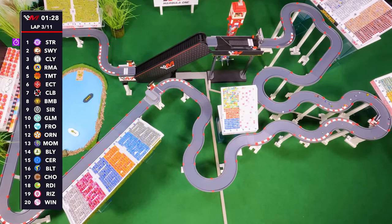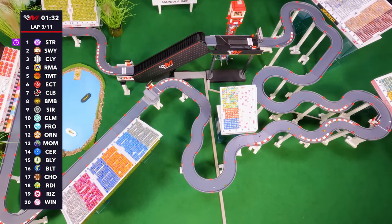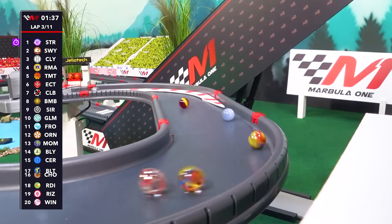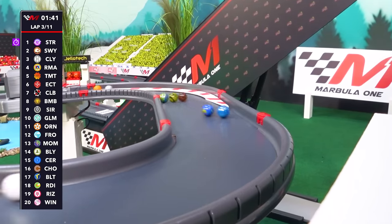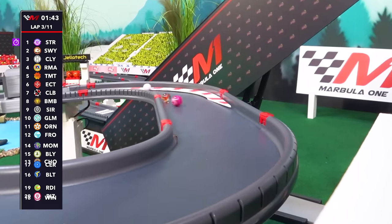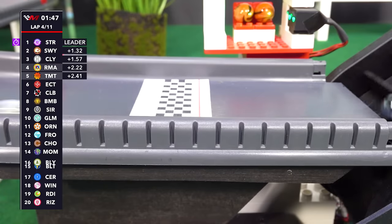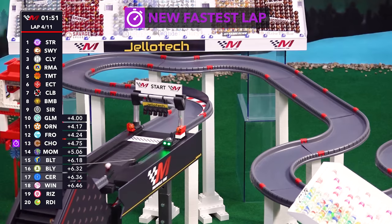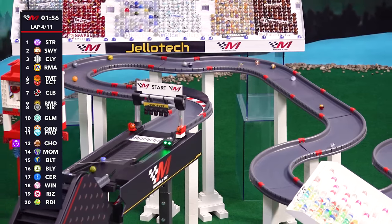You can see that gap from second to third, the top two beginning to stretch away, but one misstep and that closes right back up. Cloudy holding back Rima, Tumult, Ecto, Club, Bumble, Sirius, and Glimmer rounding out the top ten. Orangin comes up to 11. Red Eye falling backward now, second to last. Billy up to 15. The gap up front is 1.3 seconds for Starry. Chalk now takes fastest lap — 31.87. We are seeing improvement.